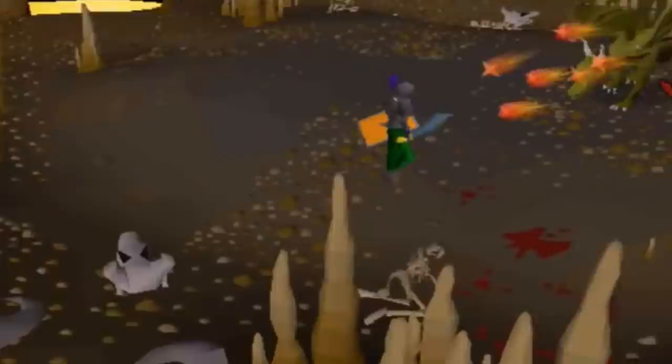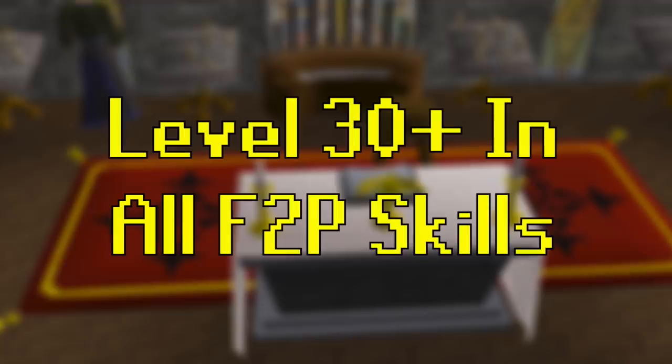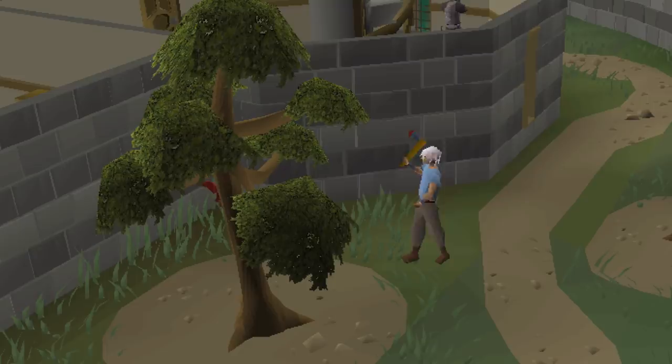Free-to-play doesn't have very many quests available, so completing all of them is not too difficult. The hardest is probably the Dragon Slayer quest — completing it allows you to wear the best free-to-play plate body, the Rune Plate Body. Getting every free-to-play skill above level 30 is also a good goal, as it makes you familiar with all the skills available and will be less of a shock if you ever choose to get membership.